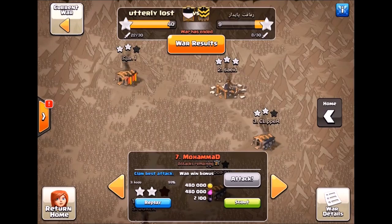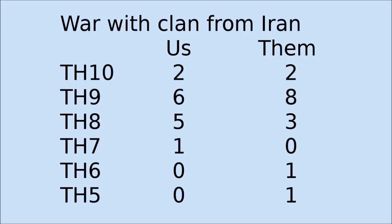So a couple comments and then we'll look just very briefly at about three attacks. I want to point out what we had in the war and what they had. This is a nice fair war match. They had a couple more town hall nines than we did, but then they had those very low level bases at the bottom of the map. This is the first time in a week or two that the Supercell algorithm has produced a fair war match where we did not face an engineered clan.